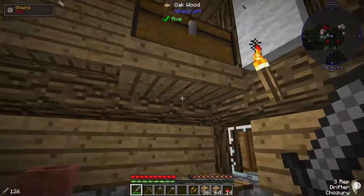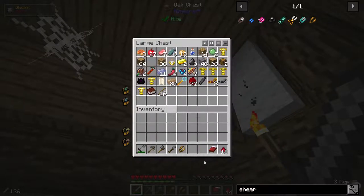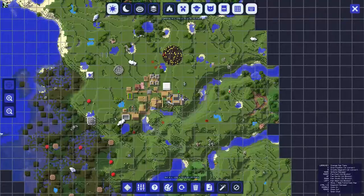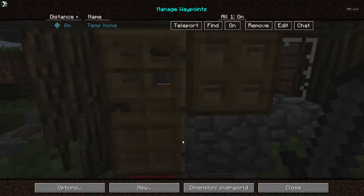There we go, so now we have shears. I'm going to take this extra bed just in case we get caught outside when it's dark. I'm going to mark this as a temp home and save.